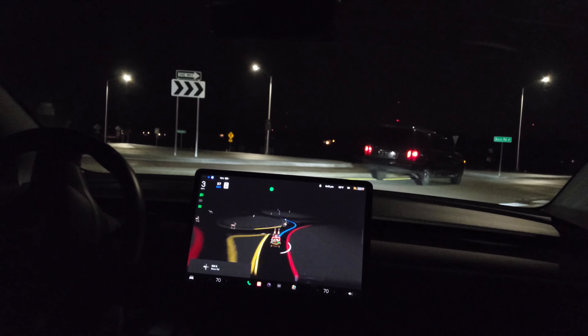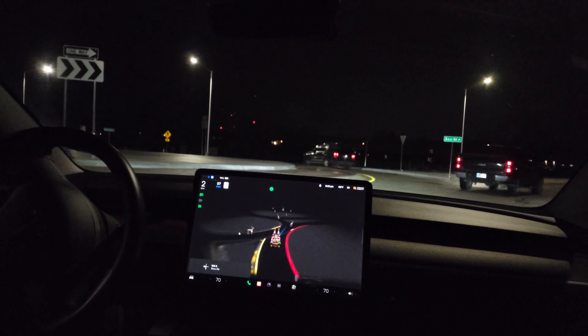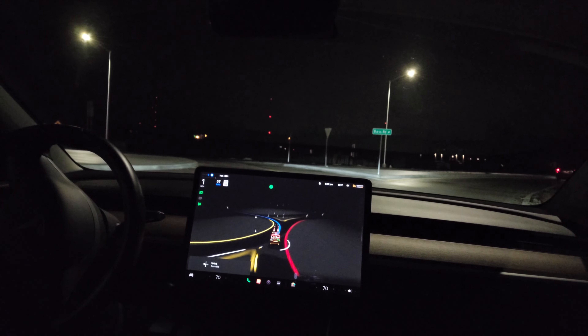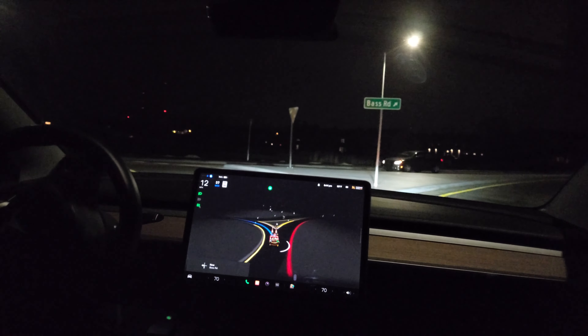For this video evaluating full self-driving beta 10.8, this is my initial test. I plan on running the same path in the daytime to see how it performs versus nighttime, and in this test I am using the holiday theme. With the holiday theme you have reindeers as cars and elves as people, which is actually better for seeing the difference between them — instead of a shadow figure outline of a person, you get a green elf, so it's easier to spot if it's misinterpreting an object as a person.